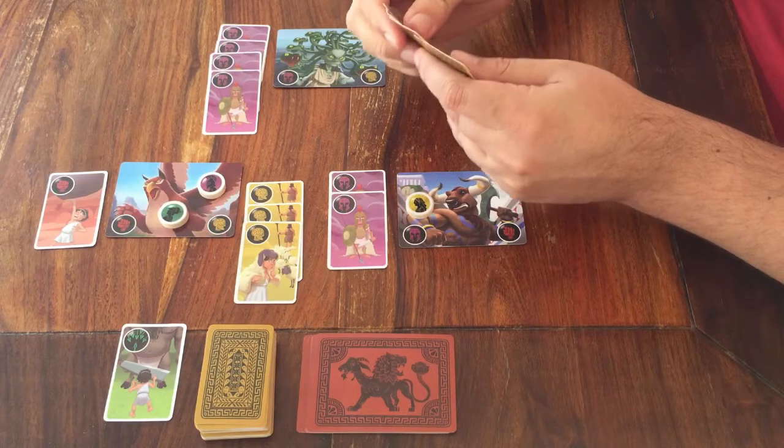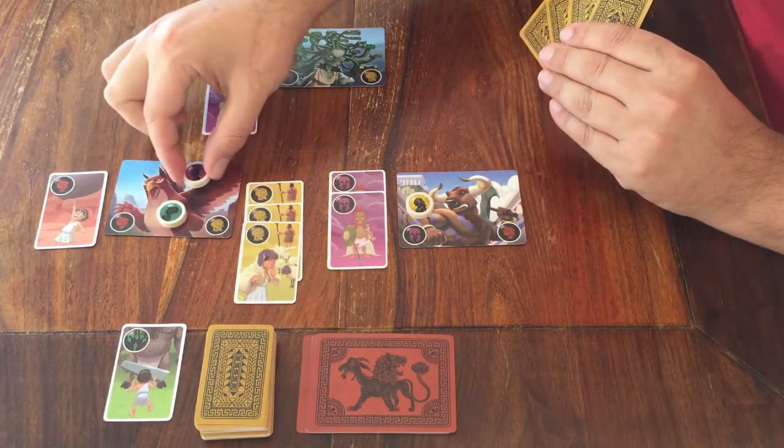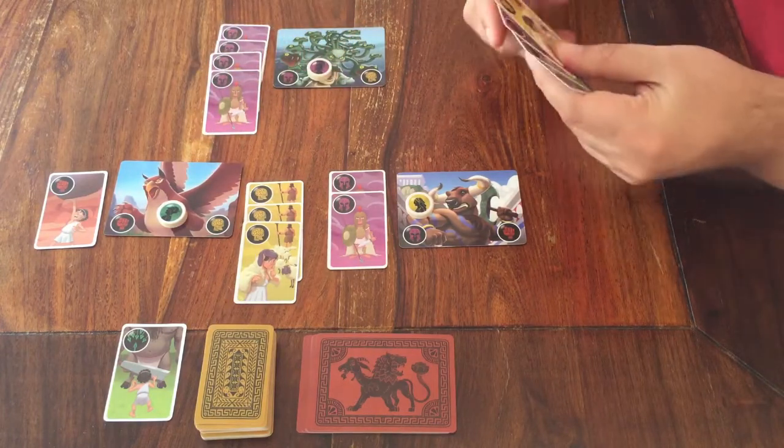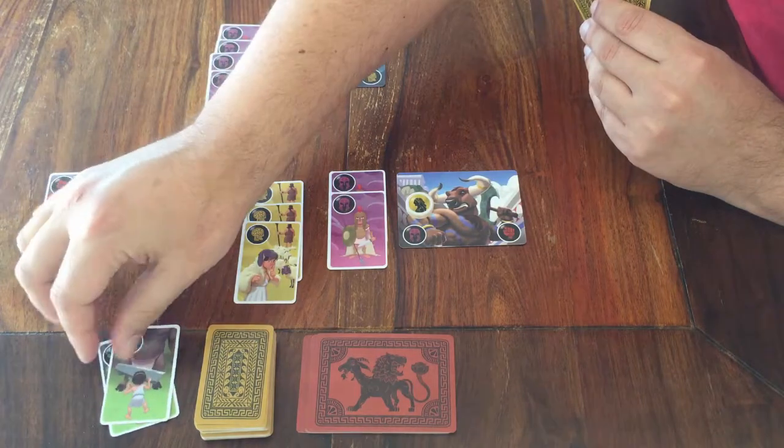When it's your turn, you can choose to move your own player disc from one monster card to another monster card. For that, you have to put one card from your hand on the discard pile.